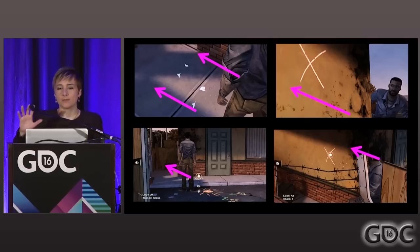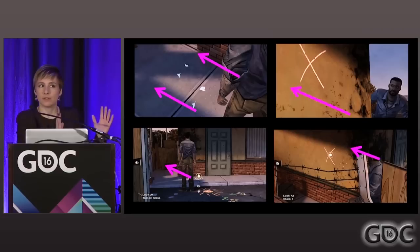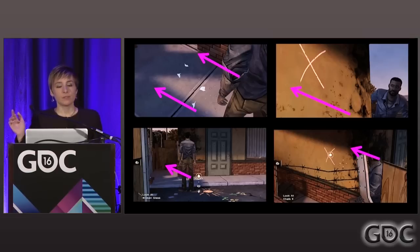We also build it with cameras. Every camera in that scene is moving up and to the left — every single one — because we want you to go into that corner, look at that wall, and continue moving that way. We're always pushing the player to make a connection between these two things because there's a narrative there and it's part of the puzzle.